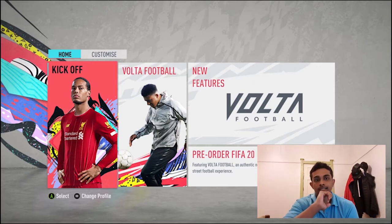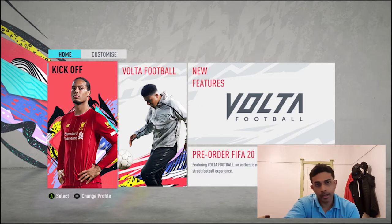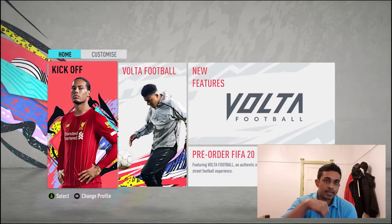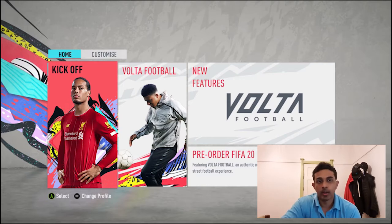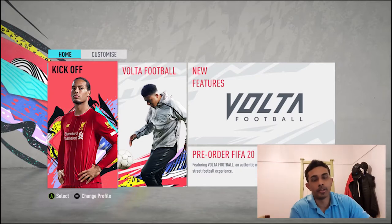The only exceptions to listing on the first day of the web app would be Hunters, Shadows, or if you're lucky enough to pack an insanely good player — don't sell those on day one. Everyone is starting on an even playing field, so no one has the coins to buy expensive cards immediately. If you want to sell a Hunter or Shadow, aim for more than 3k coins.